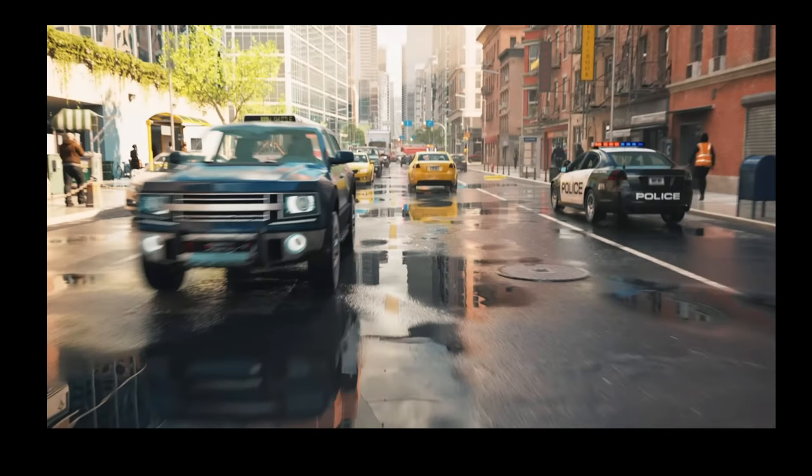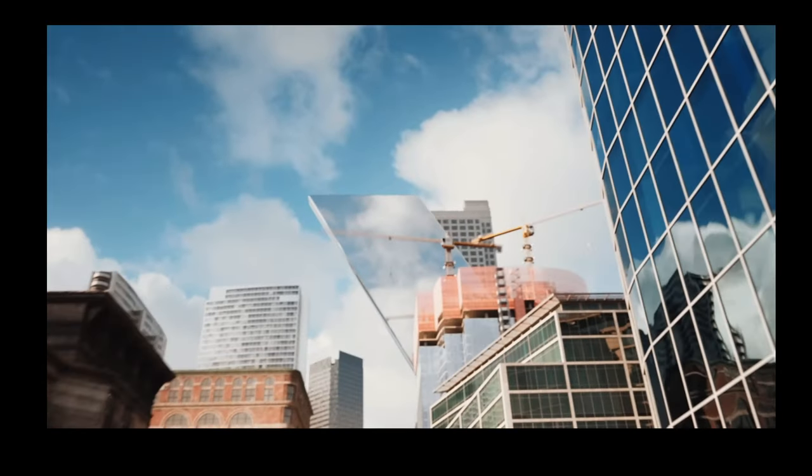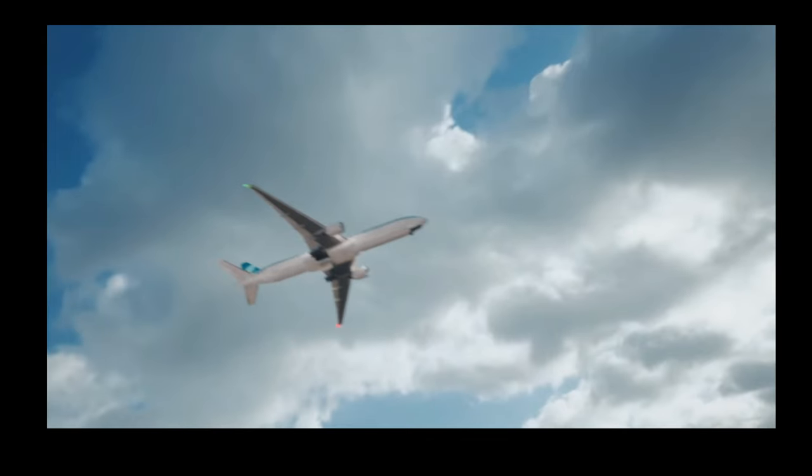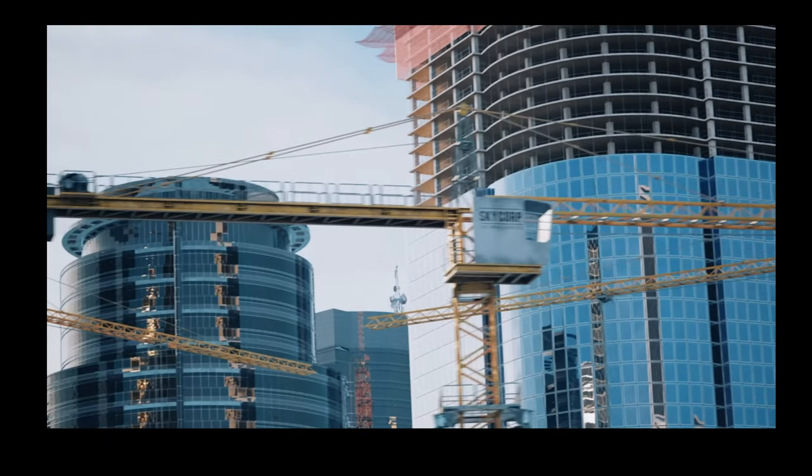Back to detailed street level again where we see old buildings on one side and new buildings on the other side — a lot of variety. I see police, I see taxis, and I even see a bus over here, so maybe our mass transit DLC is also in the base game. Then we go into the sky and get this reflection of a plane, so maybe the airport DLC is also in the base game. That would be great — I love building airports.